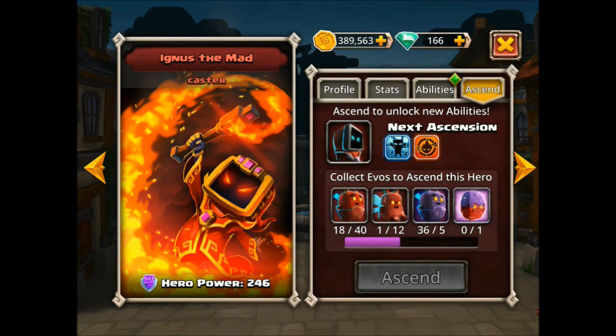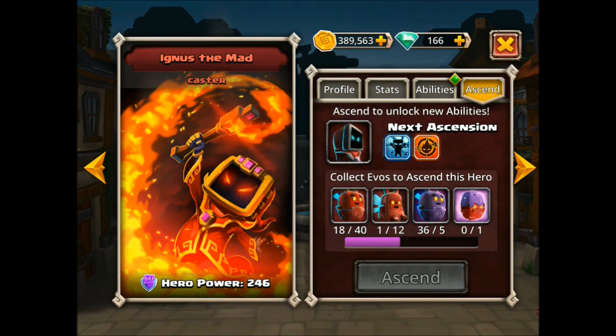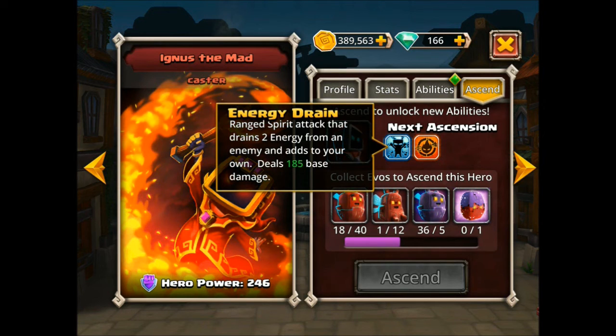After you ascend him, you get this energy drain, which looks really interesting. He's going to drain two energy from the enemy and add it to his own. That'll help cool down his other skills, and potentially his third skill as well that he ends up getting, and deals a fair amount of damage.